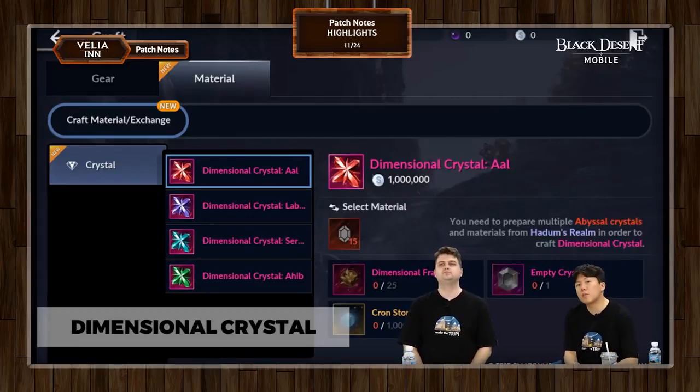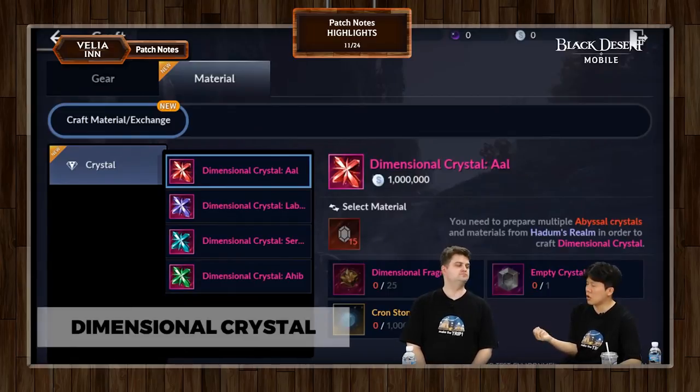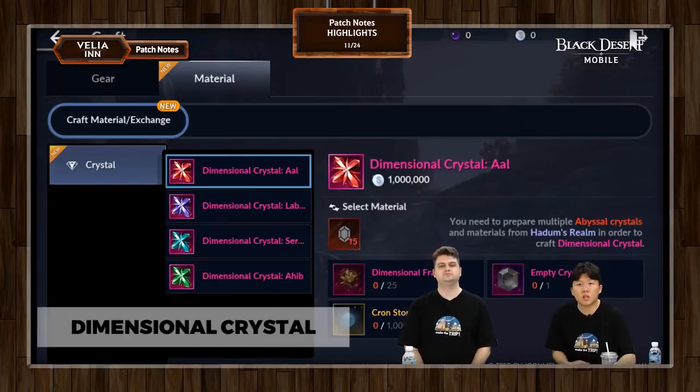Another thing about dimensional fragments I forgot to mention: you can get those through absorbing abyssal grade equipment to your Black Spirit. In addition to getting Black Spirit experience and the magical residue, you'll also get dimensional fragments as well. So that's another way you can get them.